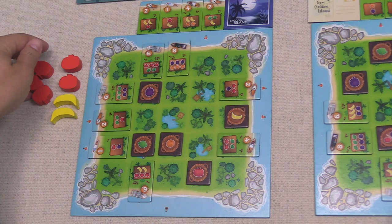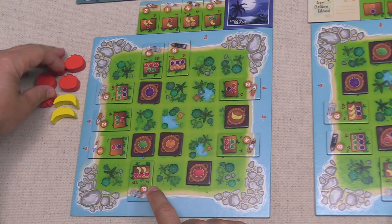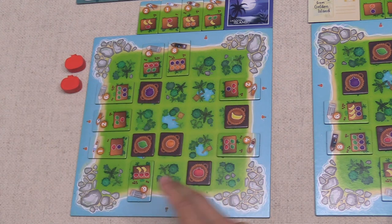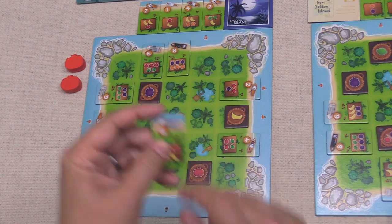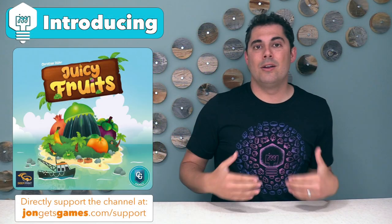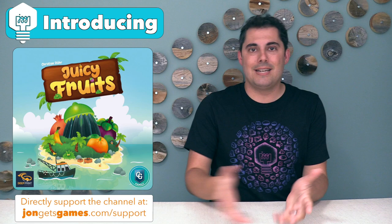After you gain your fruit, you can use those to supply the boats that are surrounding your island, and when you do this, those boats will leave. They will give you victory points, and most importantly, they will free up a spot on your island that you can then move your tokens into in order to make more fruit as you are taking your turns.